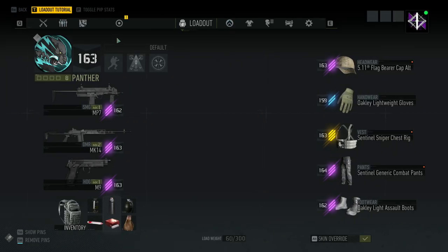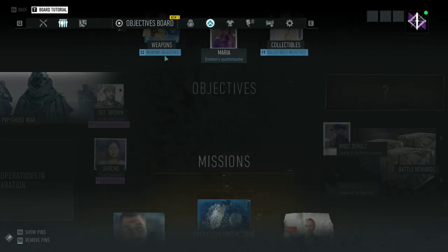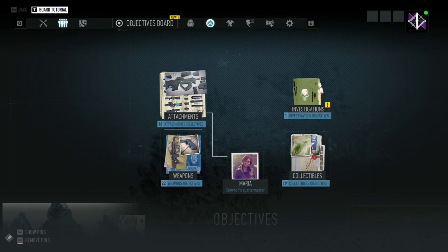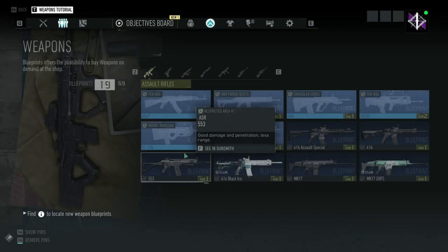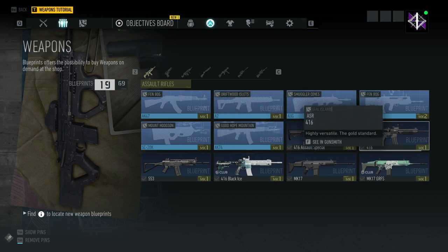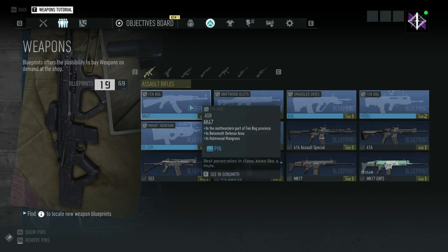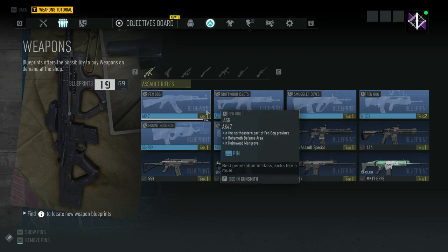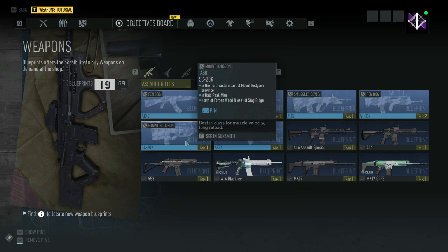To find your blueprints, go over to your objective board. They're located in this area — broken down into attachments and weapons. Blueprints that you already own will be dark, while ones you haven't found or gotten yet will be ghosted out, but it does tell you their location.